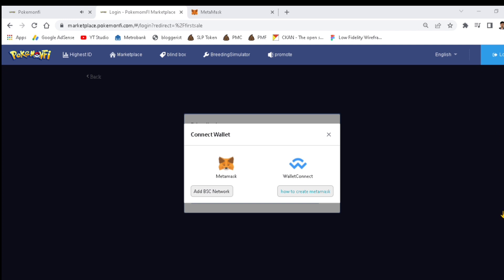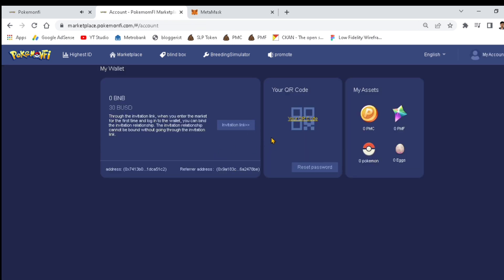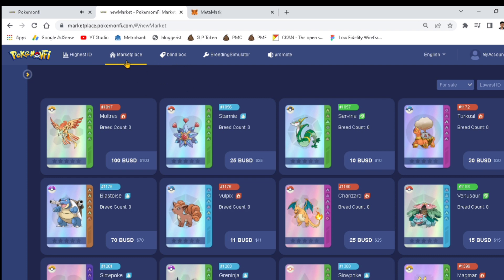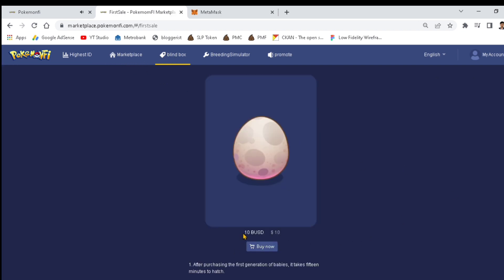You'll be asked to choose between MetaMask or Wallet Connect. I'll use MetaMask. After choosing your wallet, you'll be automatically logged in. Let's check the Blind Box and try to buy an egg. Each egg costs 10 BUSD or 500 pesos. To play the game, you need to buy three eggs at 10 BUSD each and hatch them and sync into the game.